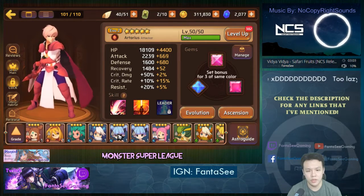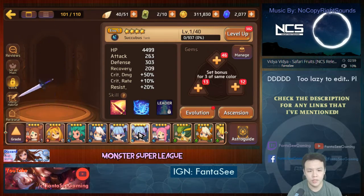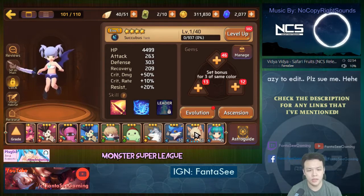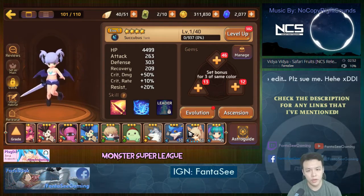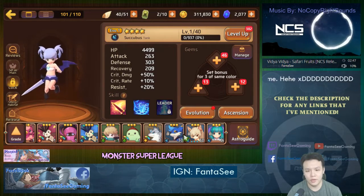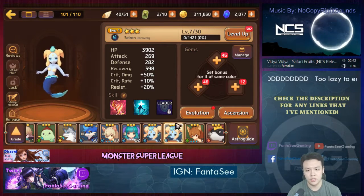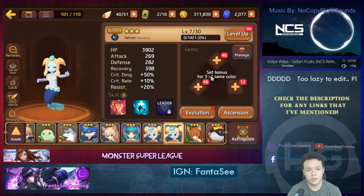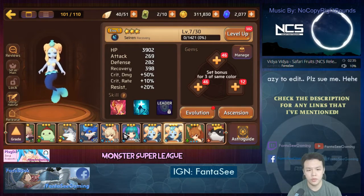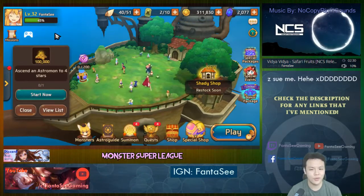Before you start raising a certain monster, you might want to look at your monsters right now and make sure they have the right slots. If you're completely missing a slot — say you're raising a healer but you're missing a diamond slot and you haven't raised that monster very high yet — it might be worth it to raise a different one. As of now there's no way to change the type of gem slots, so this is really important before you even start raising a monster.